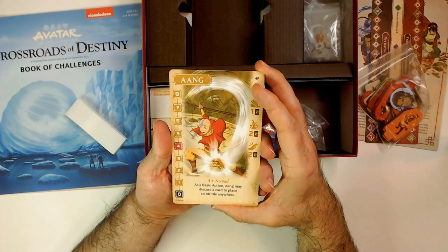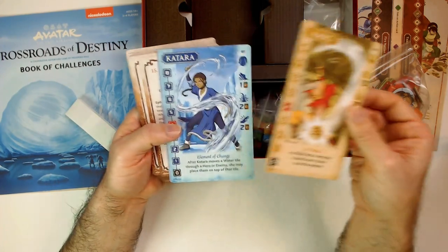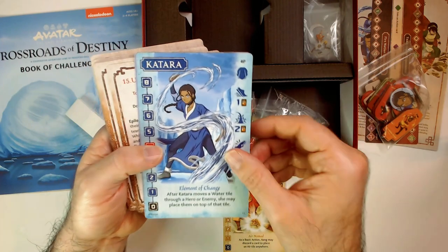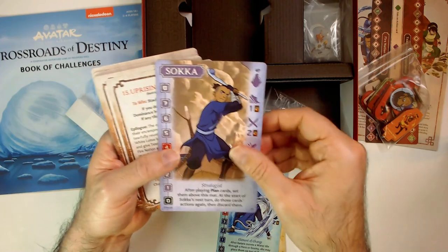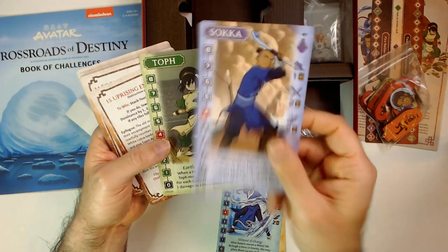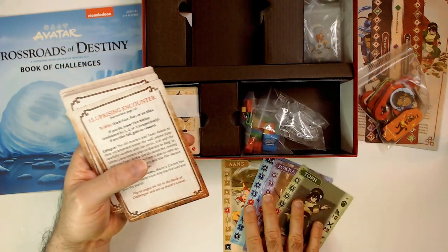Now we have Aang — he has a Basic Action, and I think an Experience Track. Katara with a Moment of Change. Sokka the Strategist. These are pretty decent quality cards. Toph. It's cool that each character has their own color scheme.